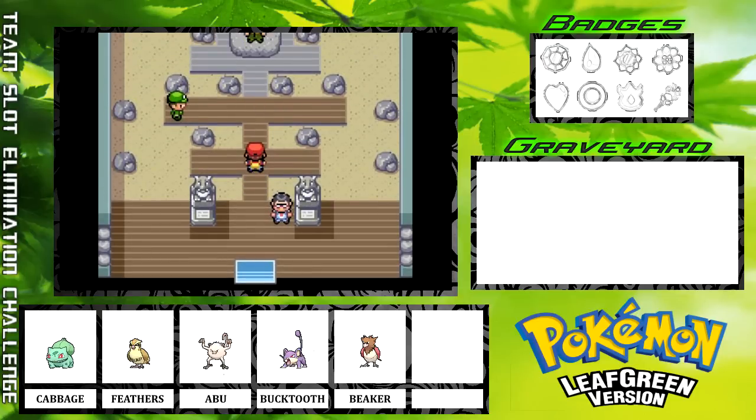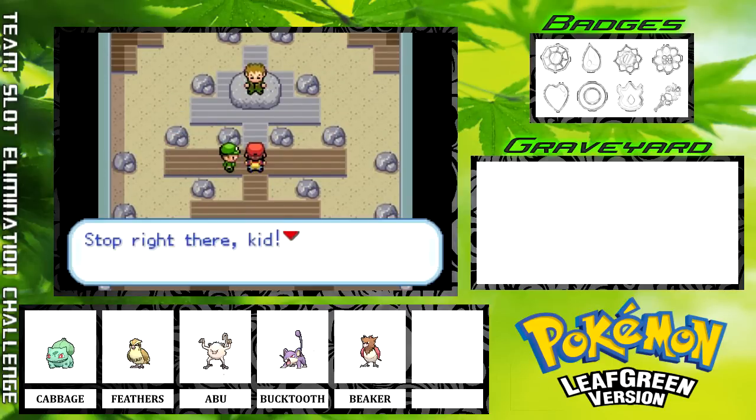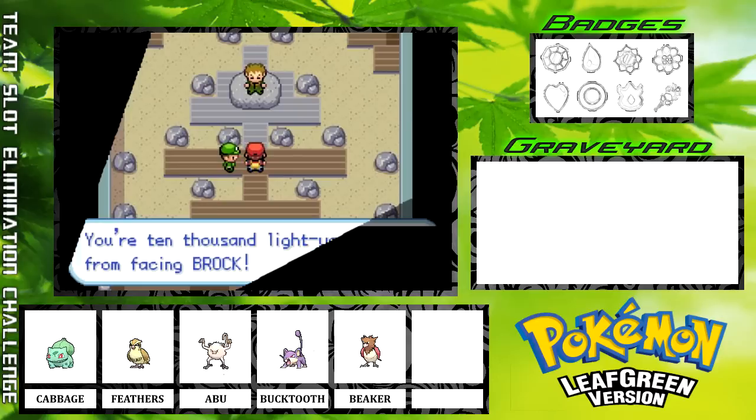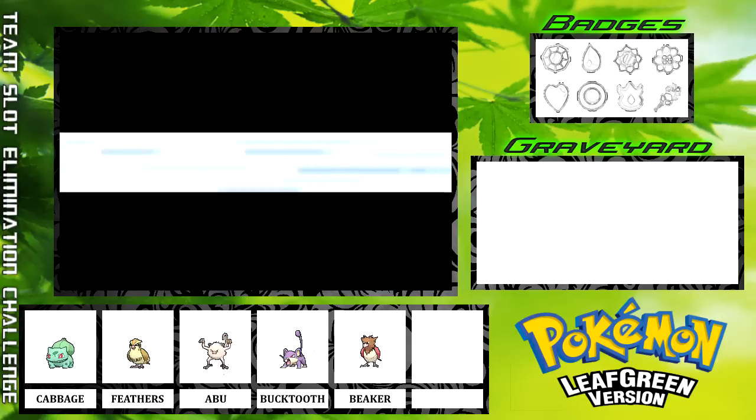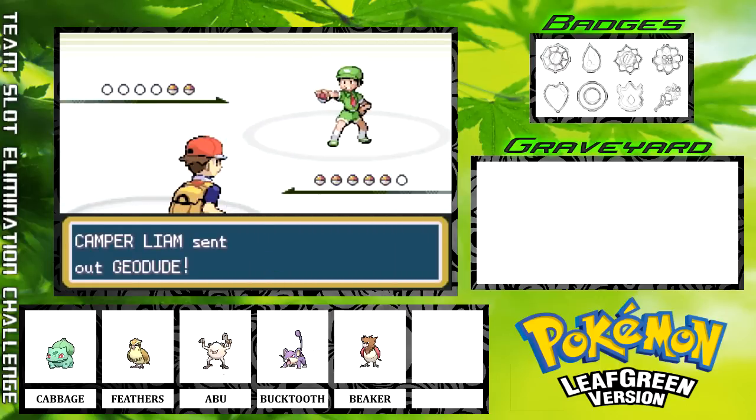We're going to go ahead and take on this gym. I currently have Abu, our Mankey, in the lead, and I believe this kid's first Pokémon is a Geodude, so I should be able to take him out with Mankey.